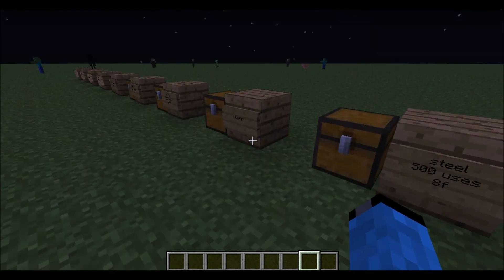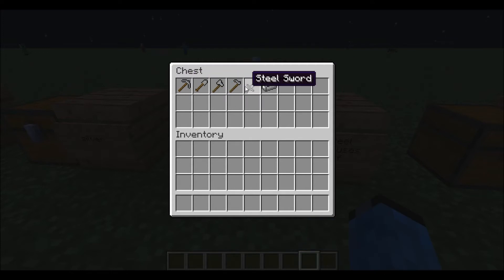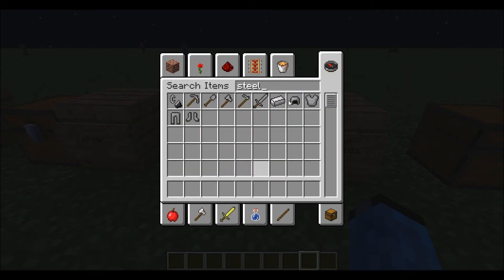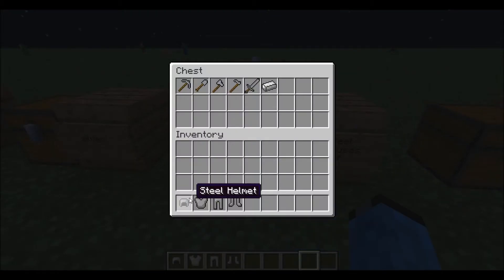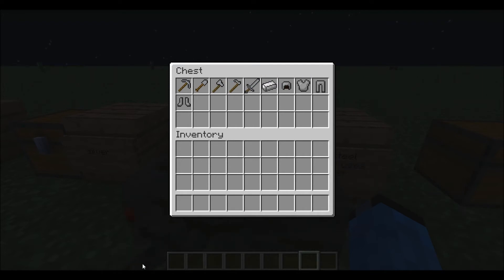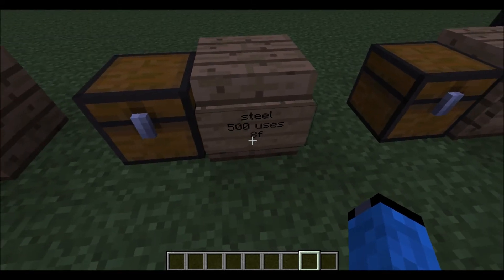Next one is steel. It's worse than ruby and sapphire but still pretty good. Here's the steel tools and here's the steel armor. The steel tools are the same as iron for some reason. Steel has 500 uses and speed 8.